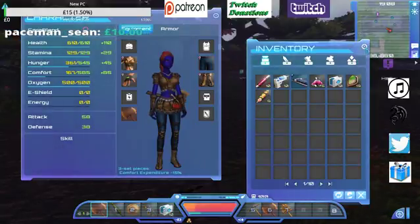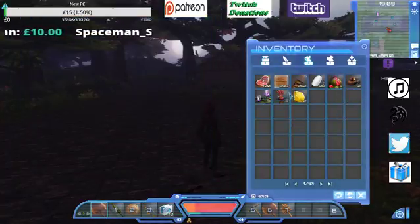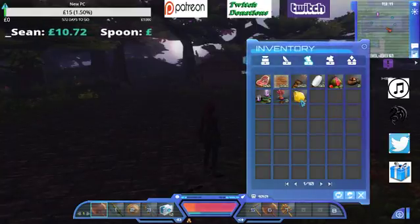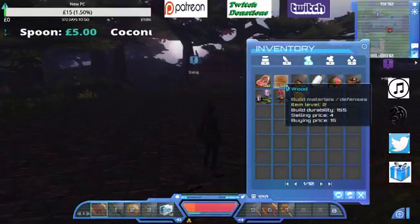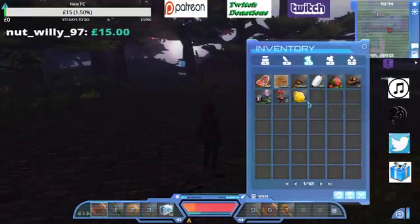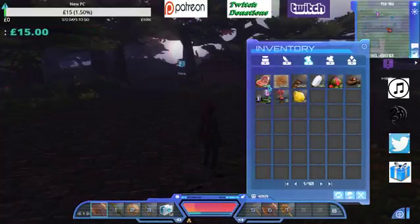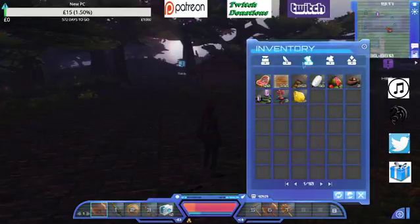We are currently going to go through the first night. Depending on where you started and what you've got, the most important thing is resin — that sells for 16 per unit. Wood is okay, it sells for 4 per unit. Make sure you find out which is the biggest tree that gives you the most wood. Cotton is a byproduct and gives you 4, meat is a byproduct and also gives you 4, but we're not really interested in the meat at the moment. It's just wood, cotton, and especially resin.